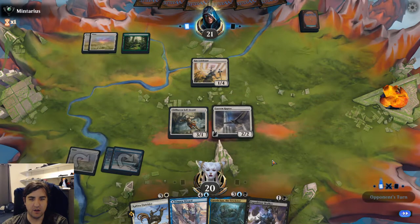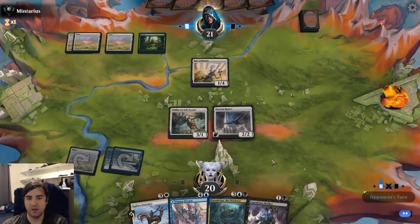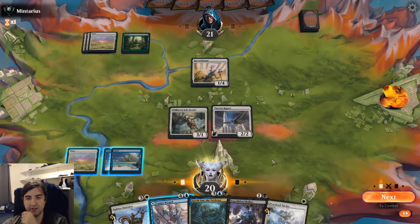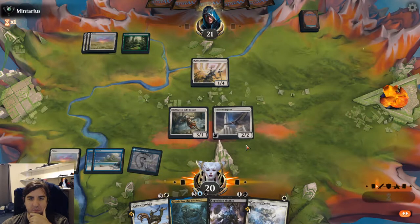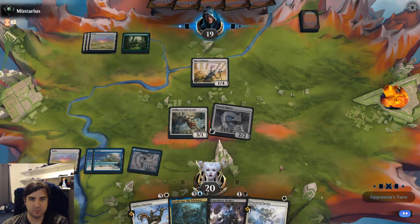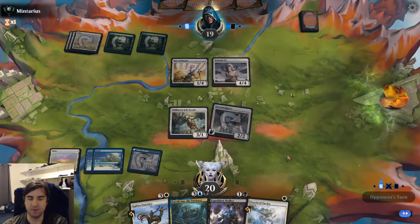Play it now. If I don't draw a land I can play the Raptor, and then Kabir Outrider next turn. If I do draw a land, I'm just playing the Kabir Outrider. Practice Tactics. The Raptor will have to use its land side and swing for 2. I'm not going to trade my Cliffhaven Sellsword for their core creature with Practice Tactics — that just doesn't seem worth it.